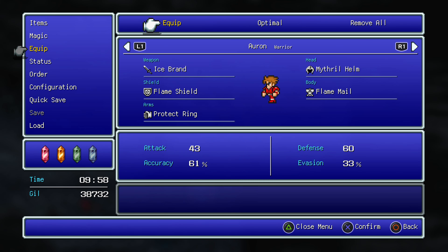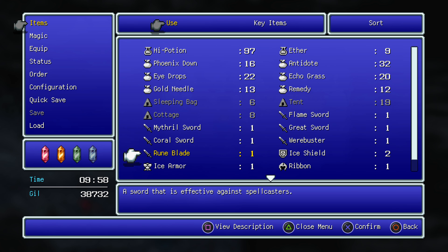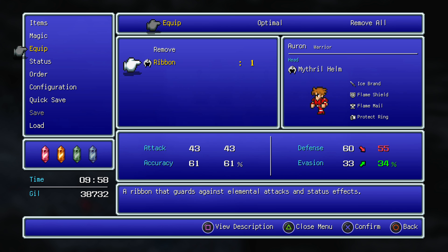Ribbon? What is going on? We're getting lots of high-level stuff here. Oh, it's a helm — guards against elemental attacks and a status effect. Three guesses who can equip that.